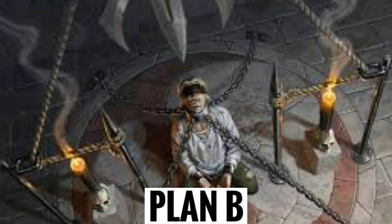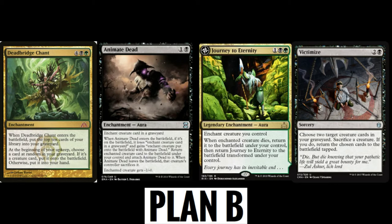With Muldrotha, we're going to have some real trouble if she gets killed a couple of times. So I have redundancy effects in here. Cards like Dead Bridge Chant let us return a card randomly from our graveyard to the battlefield for free. Animate Dead lets us do the same kind of thing. Journey to Eternity and Victimize — all of these allow us to get cards back from our graveyard onto the battlefield without needing Muldrotha to do it.